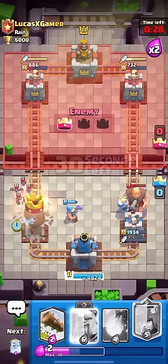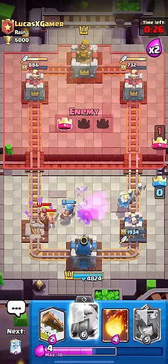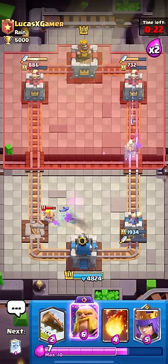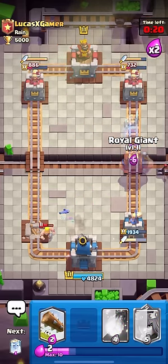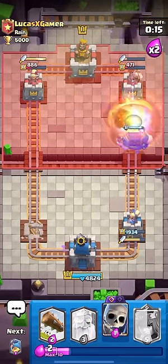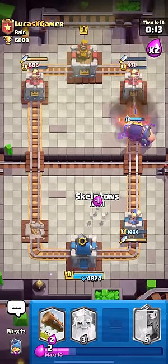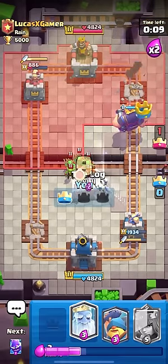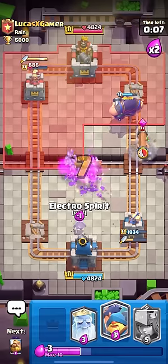E-Spirit here too — oh no, that's Tower down. That was well played by Lucas. I think I may have lost, but we'll see. It seems like his deck is a really good counter to the Dagger Duchess Tower, just because you have the Giant to tank for all the shots, and then you have all your bait units to kind of destroy the Tower. It looks like it will be good in some scenarios, but in other scenarios it could be terrible.